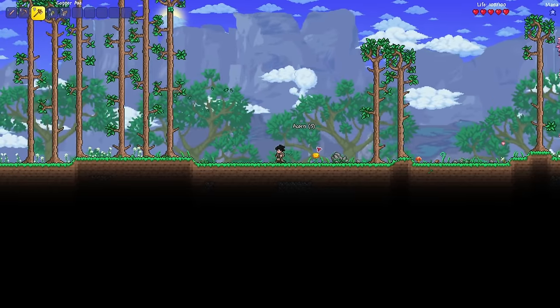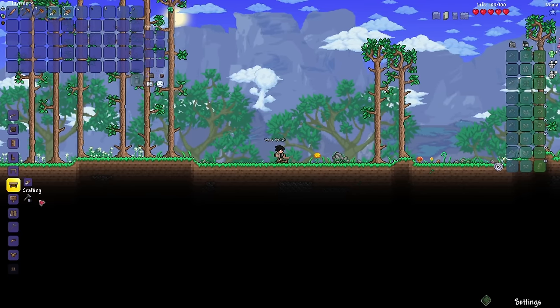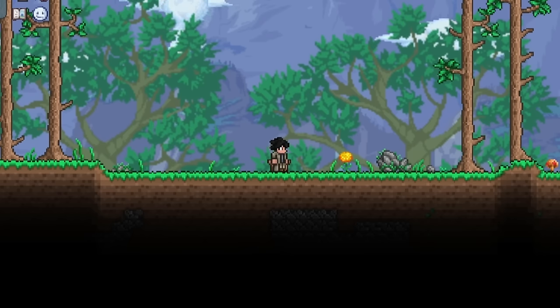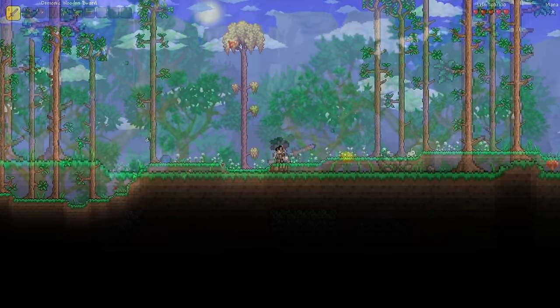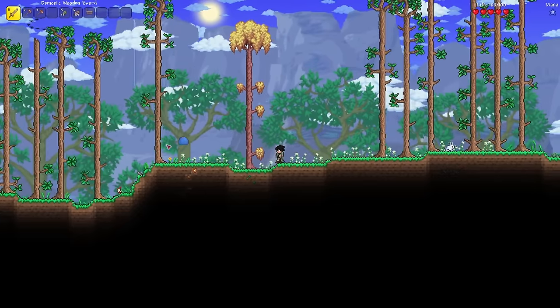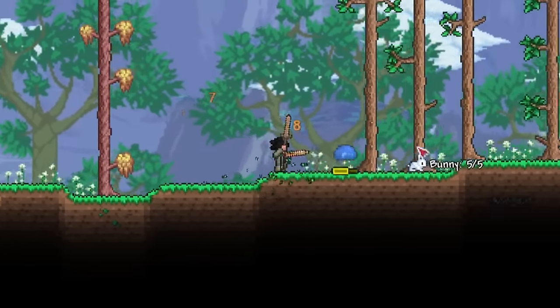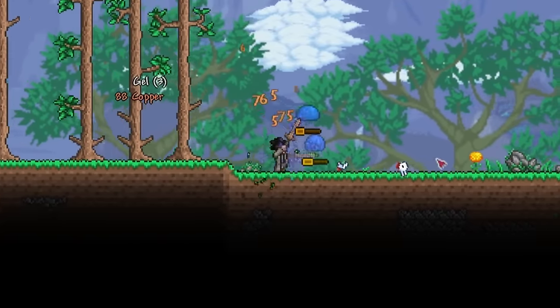Okay, that should be enough wood for now. The first thing that I'm going to do is craft a workbench, and immediately craft the wooden sword. So now, if I attack with the wooden sword, it'll also use the copper short sword. Let's just check out what our attack looks like against this blue slime. Yeah, already, it's pretty good.